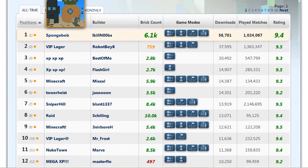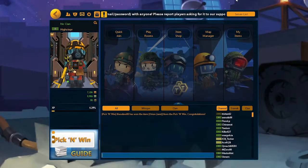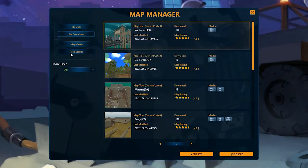When you find a map you want to play, note the name and author and then head over to the map manager in-game. It's on both the build and play pages.